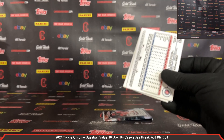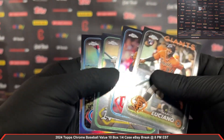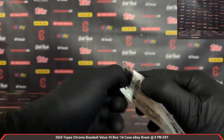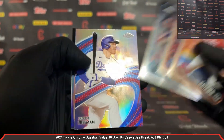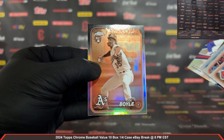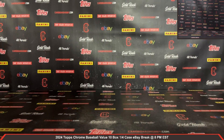Alright guys, two packs left. Luciano rookie and a Morrell Refractor. Last pack — Carson Spears rookie, Victor Scott rookie, Strokes Freddie Freeman insert for the Dodgers — nice. Joe Boyle Sepia rookie for your Athletics.